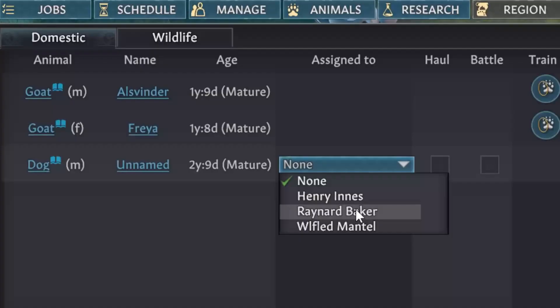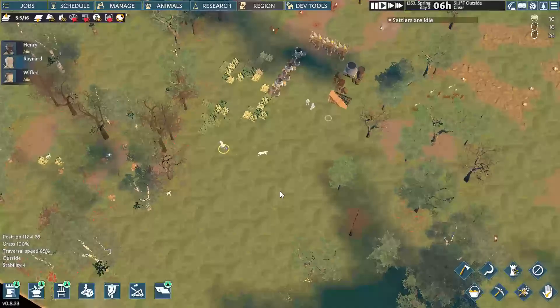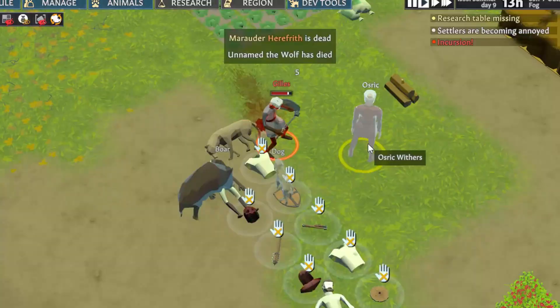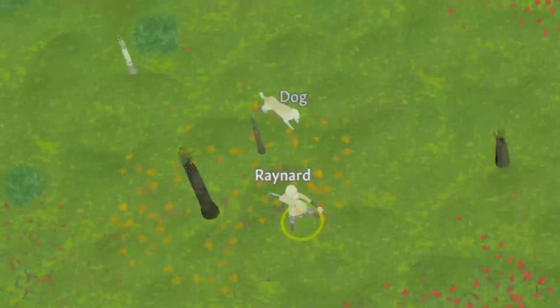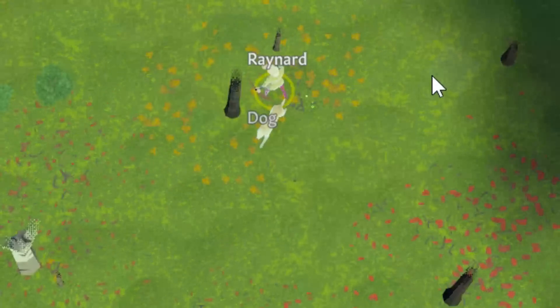It's disappointing, but the answer's no. Assigning a pet that can fight, like a dog or wolf, to a settler will make them follow that person even when the villager's job is to run out and hunt. During incursions, this pet will help the settler battle. However, instead of helping the hunt, they're just going to tag along and watch what's happening. Even if you manually draft the villager and tell them to attack wildlife, the pet will still watch. Even if the wildlife retaliates and starts beating your colonist unconscious, the pet will just sit there and watch.